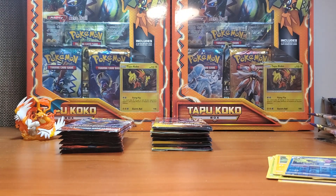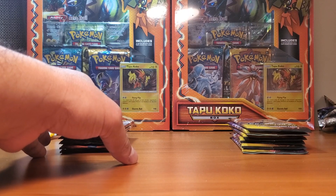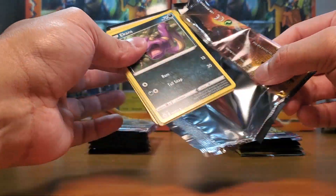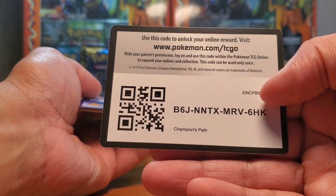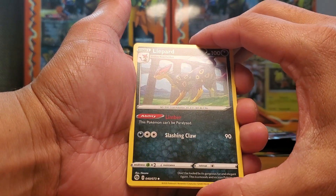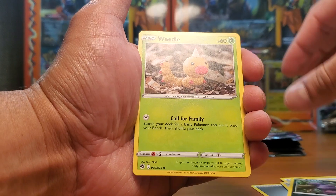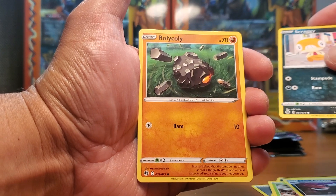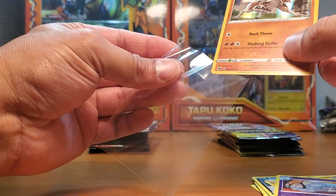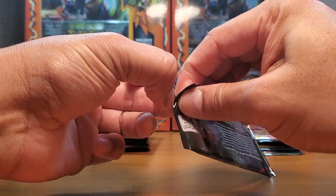Now let's go ahead and do Champion's Path — we've got six booster packs here. Champion's Path is a very small special set released in 2020, 73 cards. It has the shiny Charizard V and the rainbow rare Charizard that everyone was after. It had a mixed review but honestly I like this set a lot. Any set that has a Charizard chase card ends up being something big, especially with two Charizards like you have in this set.